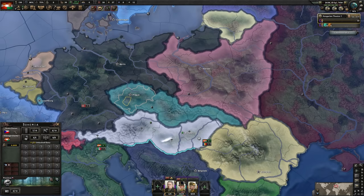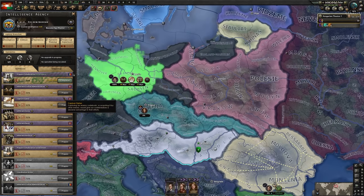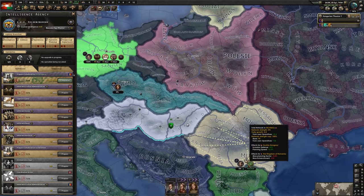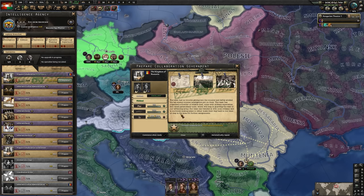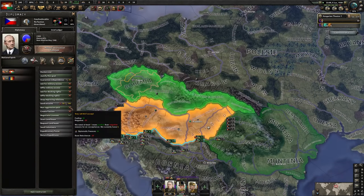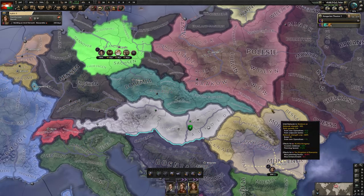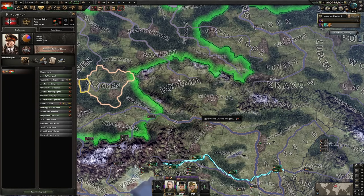When Germany is reasserting its eastern claims, we are going to be improving our relations with the Czechs to max those out and keep them maxed out. I'm also going to use one of my spies to put diplomatic pressure on them so we can get them to agree to a non-aggression pact. Meanwhile for Romania, keep building up the spy network so we are ready to get that second collaboration government. Non-aggression pact is possible with maxed-out relations as well as diplomatic pressure from that spy — and they agreed! Perfect. We'll pull that spy out for now and go back to Romania.